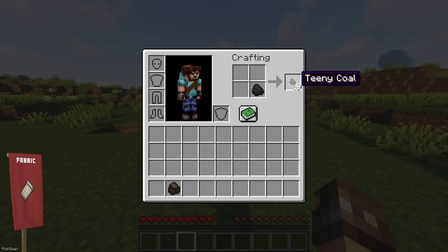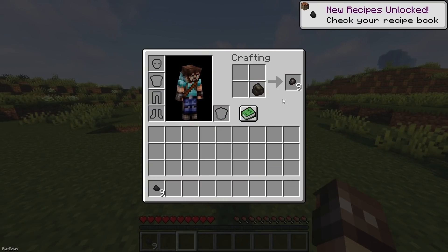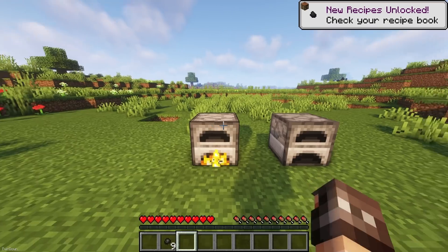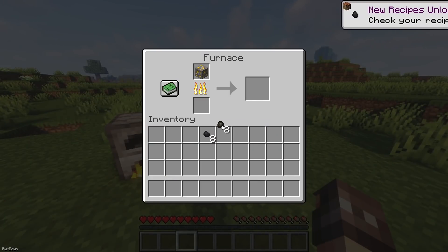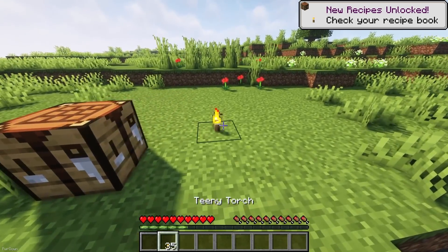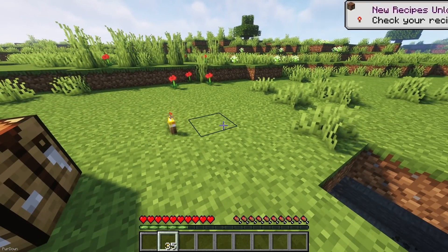Teeny Coal adds quite a few new items, starting with Teeny Coal and Teeny Charcoal, which you can obtain 9 of from a regular Coal or Charcoal, and they can be used to smelt individual items. There's also Teeny Sticks, Redstone and Soul Dust. These can all be used to craft Teeny Torches, Redstone Torches and Soul Torches.